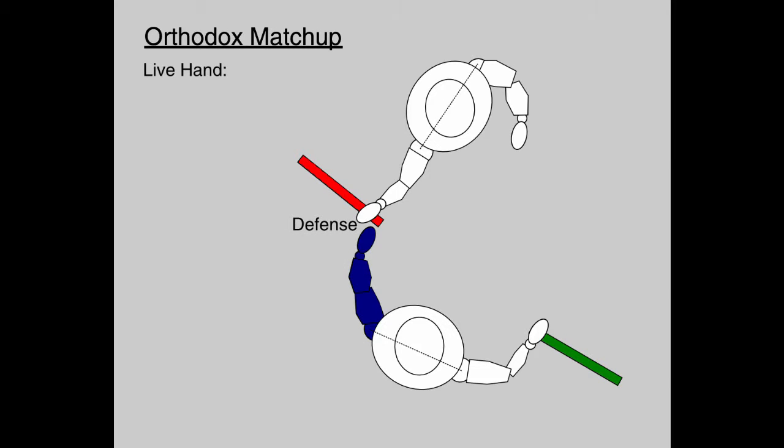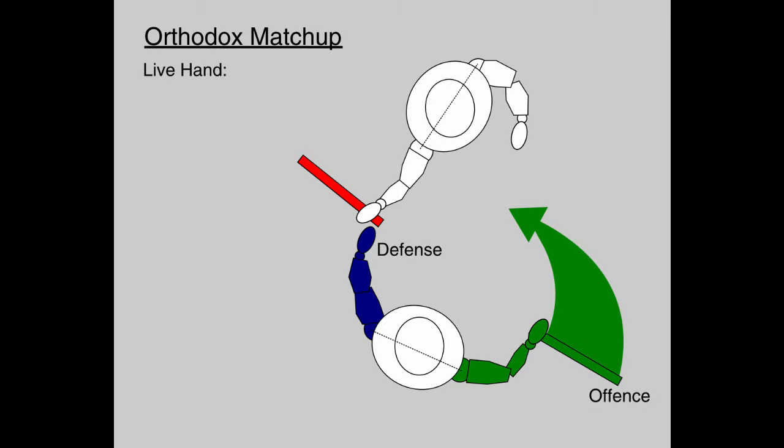The live hand — the one not holding a stick — has relatively easy access to the opponent's weapon. While the opponent's stick is being controlled, the own stick can be used to offend.